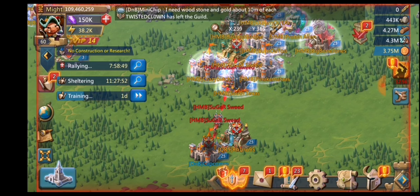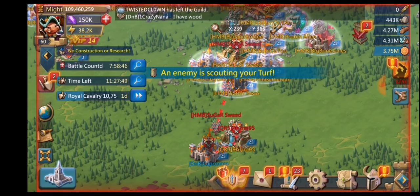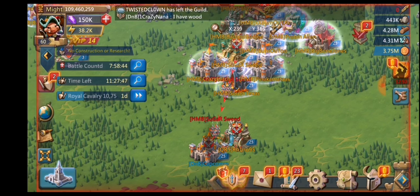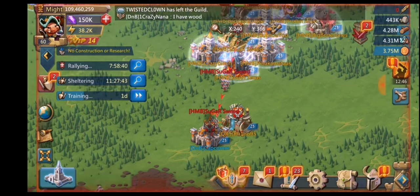He knows I have some resources so he's going to try and farm me — that's why he's sending a follow-up attack as well. I might have an ante, but he's sending two marches.